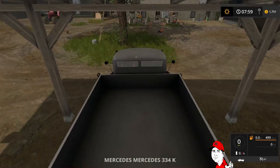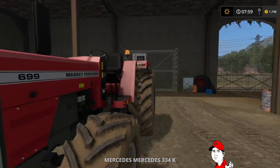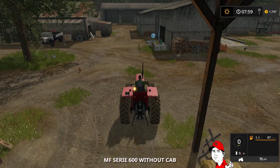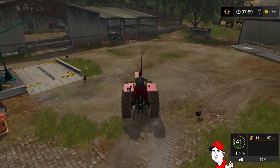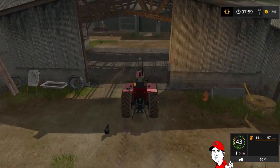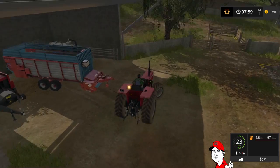So there we go, we'll get him started anyway. Let's head back to the farm — we're going to need to jump in our other Massey Ferguson 600 here, but we're going to have to go and collect our forage wagon so we can go and collect our grass to bring it down to the cows. Running over chickens left, right and centre.